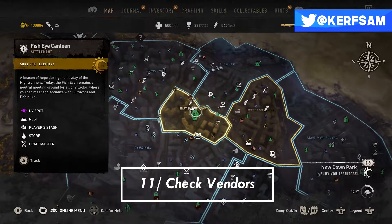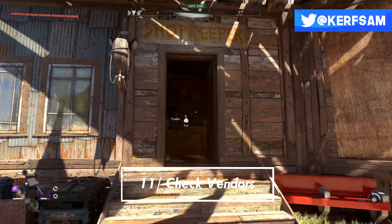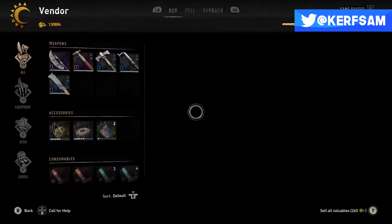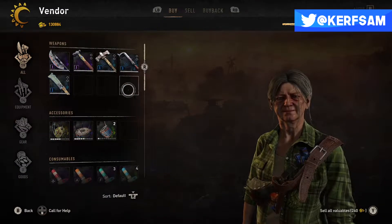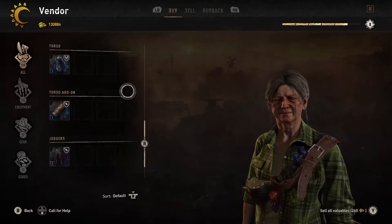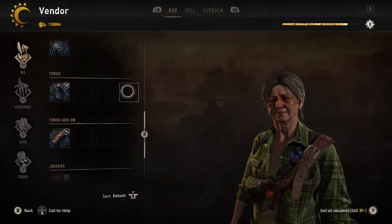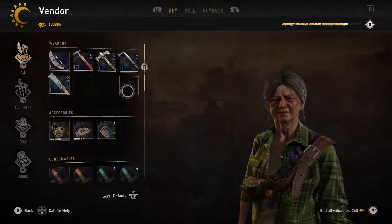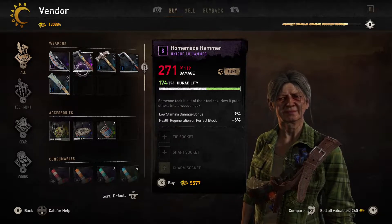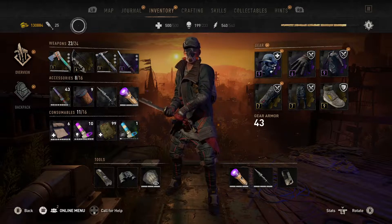Tip number 11: check the vendors as often as you can. Even if it's a vendor you already checked, I still recommend hitting them up again because they always seem to be changing out inventory and might have better weapons — possibly even a weapon you're not meant to have yet. You could run into a boat early in the game, which would make your exploration safer and give you a lot more playability. Definitely recommend checking those vendors.